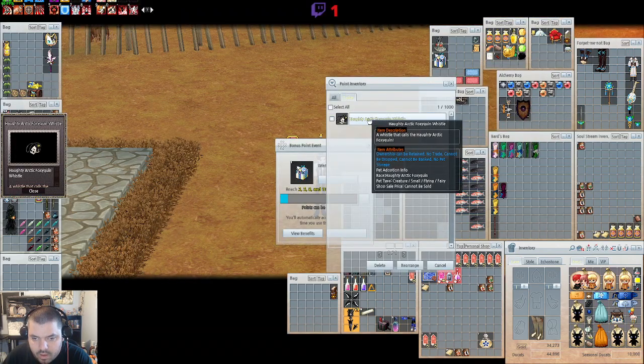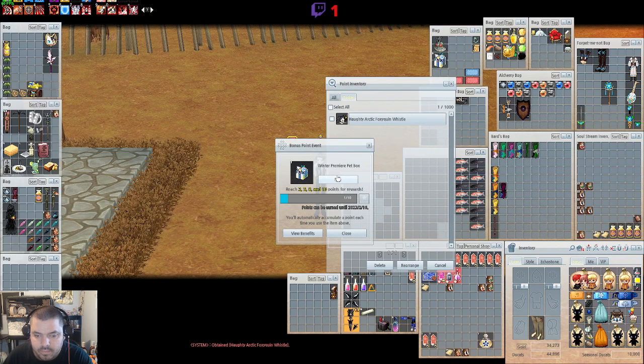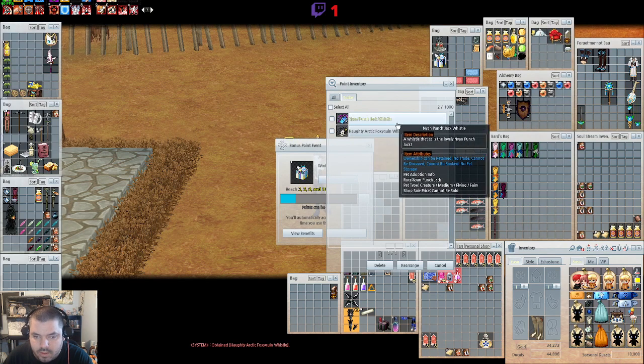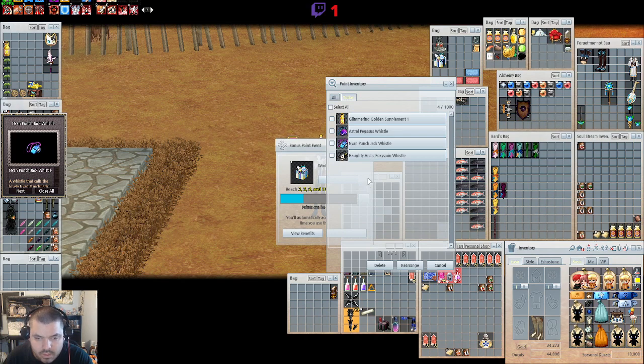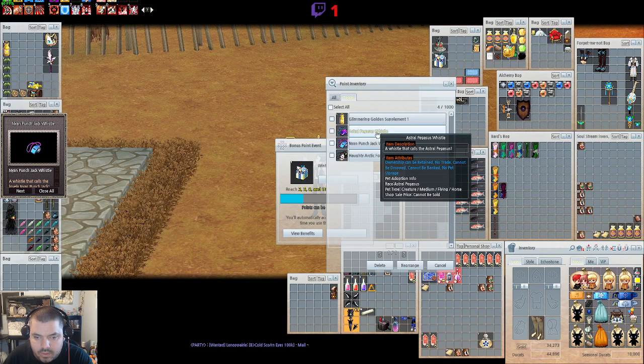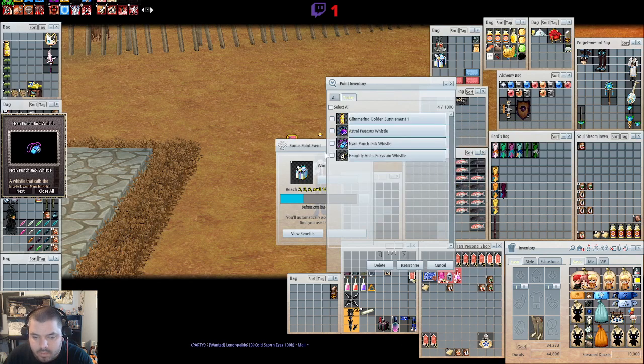First we get the Haughty Arctic Fox Quinn Whistle — that's from an old pet box, I think that may have been the last one we had too. Then the Nyan Punch Jack Whistle, that's an old one. Next up, the Astral Pegasus Whistle. And we get the Glimmering Supplement because we opened up three boxes — this will take your pet to level 200.